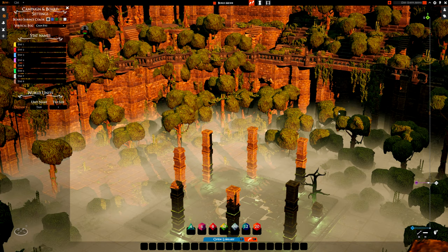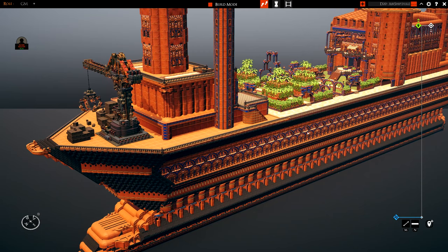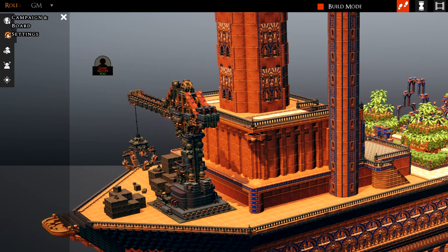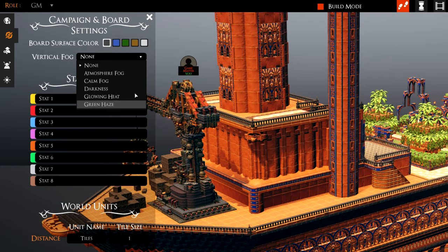For this, you'll need GM access and I'd recommend placing a structure down on your board so you can see how the fog affects it. As examples, I'll be using some of the maps that I had the pleasure of building for Dimension 20's The Seven. Once you're in your board, press space to show the icons in the top left corner. Click the compass icon, second from the top, and you'll notice a new drop-down menu labeled Vertical Fog. At the time of recording there are six different options.